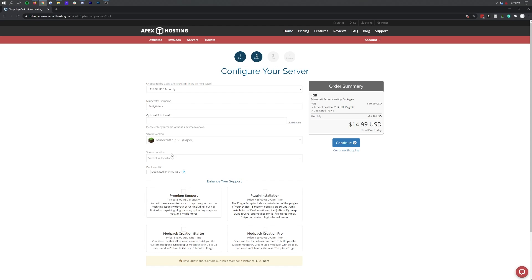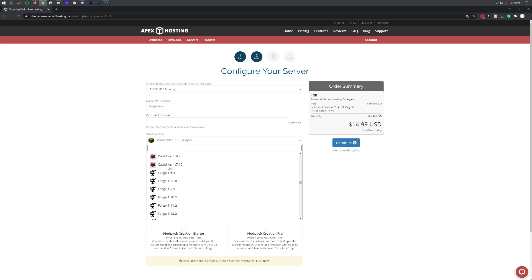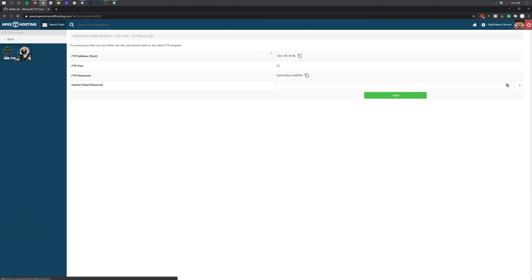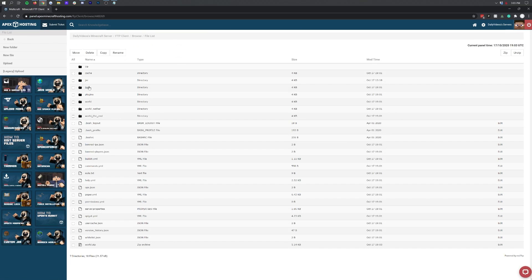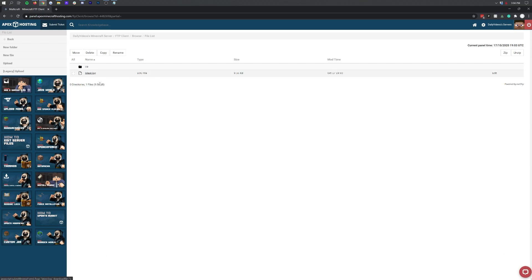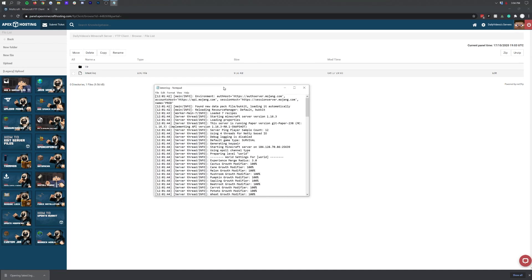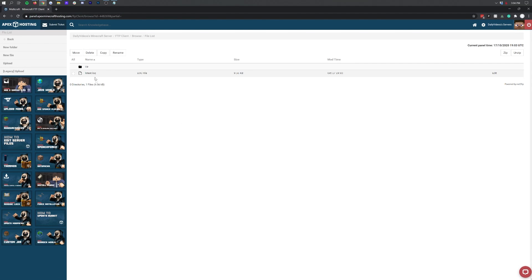Once you've purchased and set up your server, the second part of ease of use is the management side — keeping your server running, adding plugins, adding custom mods, or changing mods in a modpack. Apex uses a custom version of the Multicraft control panel that makes finding the console, restarting, stopping, starting the server, finding logs, and changing server versions very, very easy to do.